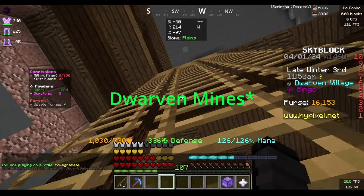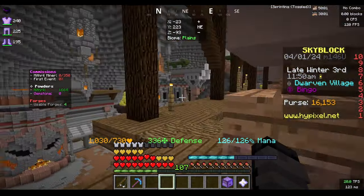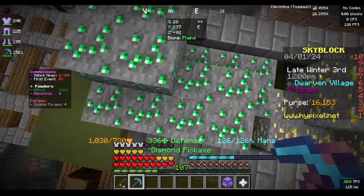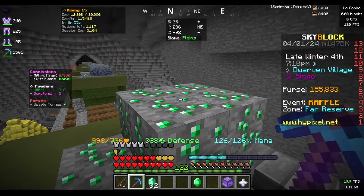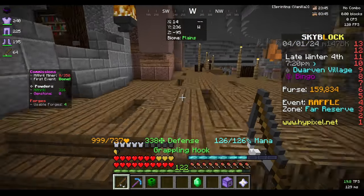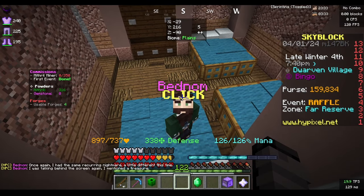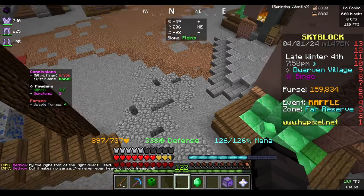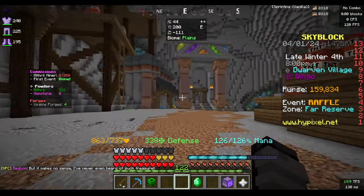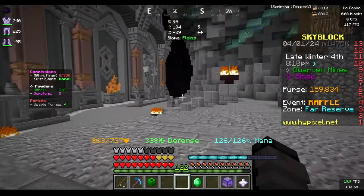While waiting for the compost, I'm in the mines of divan to mine some emeralds for the emerald ring bingo goal — using the infinite emerald cart here. We're also going to talk to the bednom guy for the third time to get a treasure. The reason we want this treasure is for the enchanted diamond needed for the aspect of the end craft, so I don't have to mine diamonds.